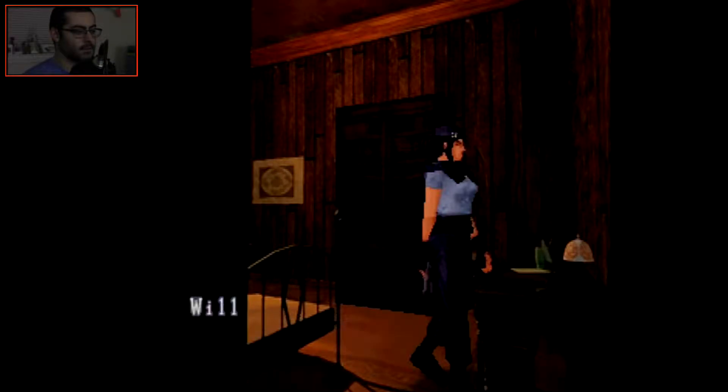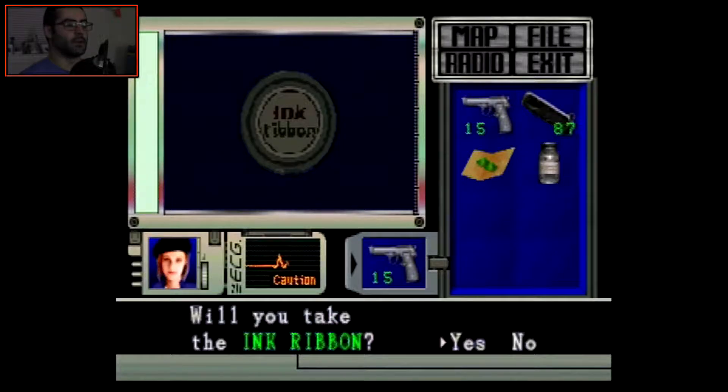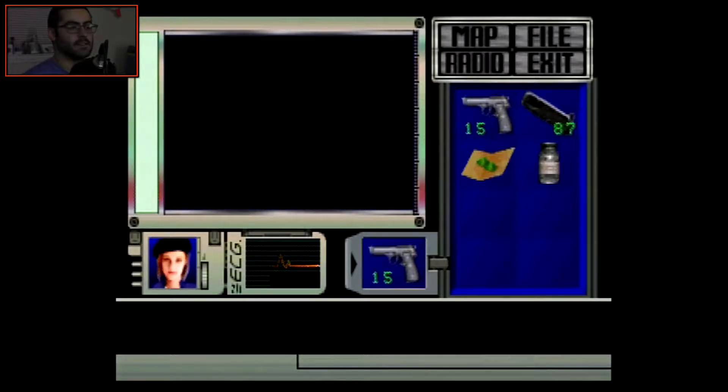The desk is locked — will you use the lockpick? Sure. What is that? Oh, it's another ink ribbon. Sweet. I'm not going to take it just yet — I need that inventory space for the puzzle.